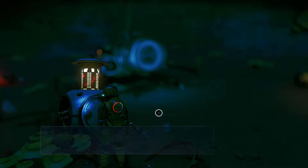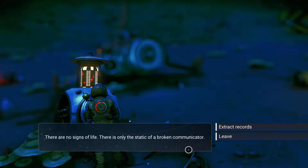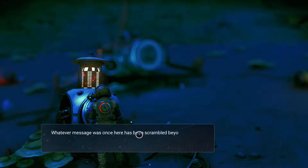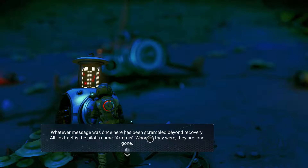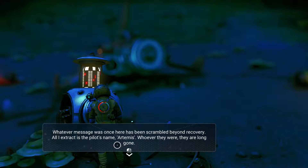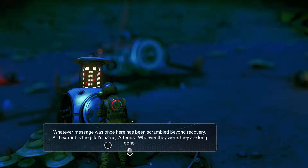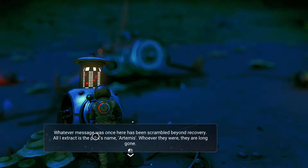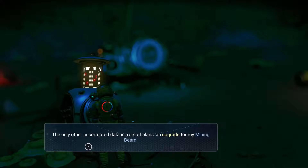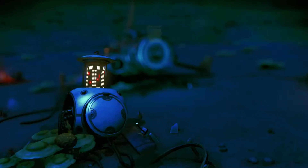Unknown signal. There are no signs of life. There is only the static — a broken communicator. Extract the records. Whatever message was once here has been scrambled beyond recovery. All I extract is the pilot's name: Artemis. The only other uncorrupted data is a set of plans and upgrades for a mining beam. Oh cool — do I get that?